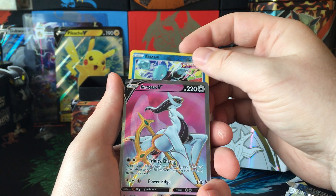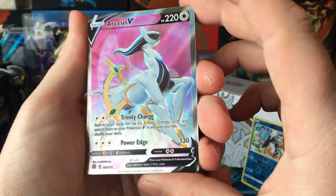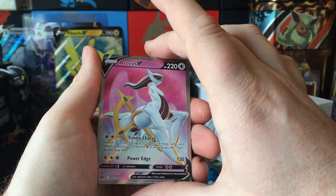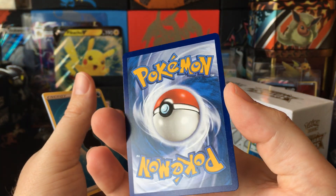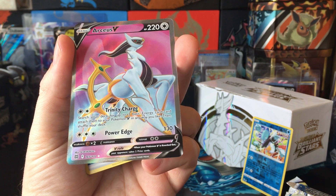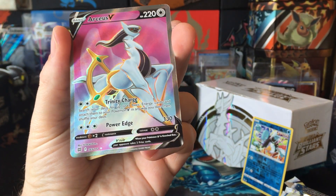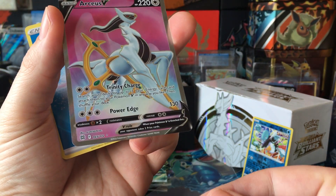RCSV. Haven't pulled that one yet. Looks pretty nice. Also looks nice on the back. Look at that background — it's kind of simple but the coloring is nice. Condition looks good.